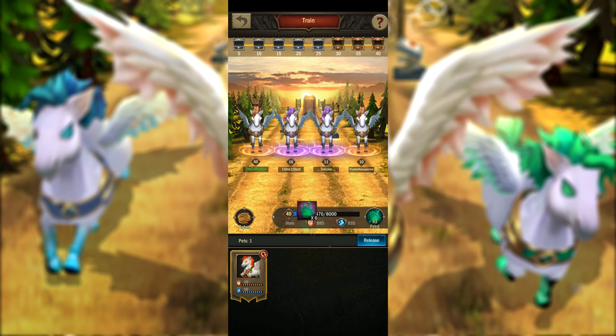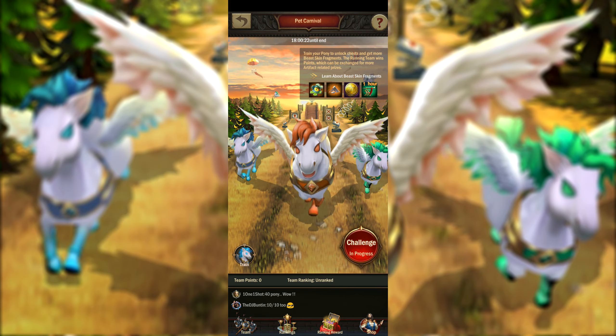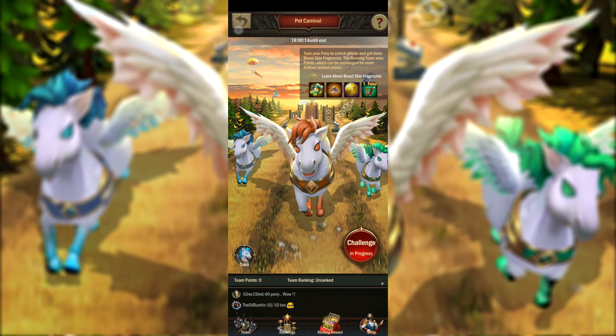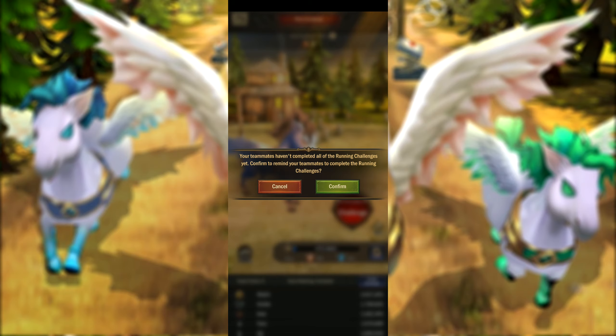A quick rundown of this event: you have a couple of days to gather leashes to catch ponies around the world. Those range from common, rare, elite, and legendary ponies — legendary being the orange ones. Throughout the event you can also gather food and do quests to get food and other rewards, and this food is used to feed these ponies and level them up.